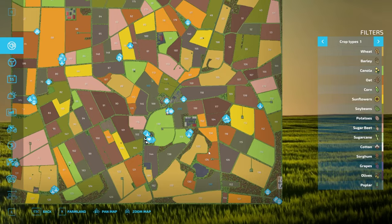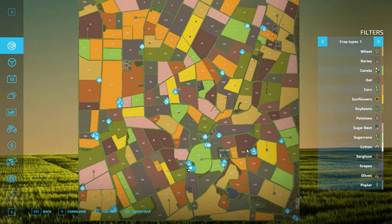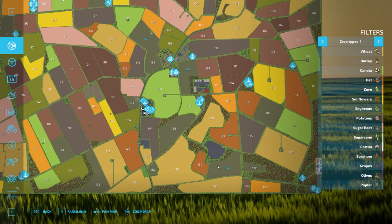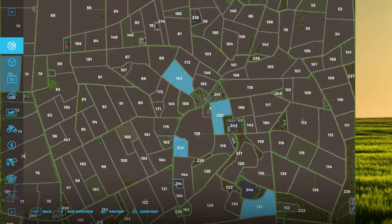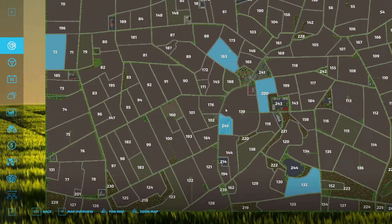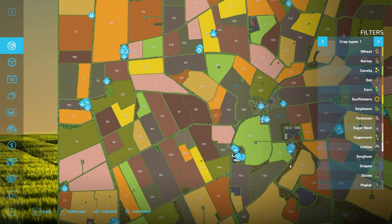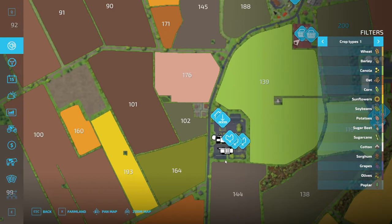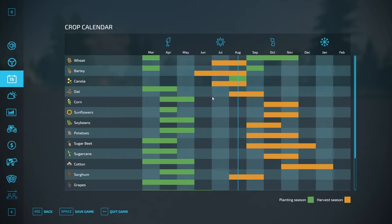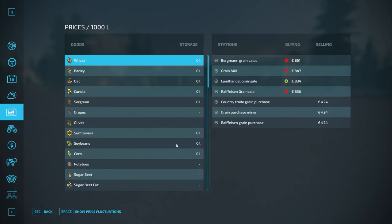Let's hop on the map and take a look. I believe this is a 4x map, it's pretty big. Starting areas we own — we own quite a few actually. There's a grass field down here, a grass field up here next to the shop which is our starting area, a grass field at the starting farm area, and another grass field. Just a bunch of grass fields. Down here we have some chicken pens and a half-timbered house with a silo, plus the house point and some equipment.